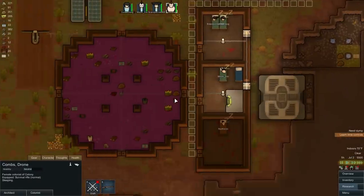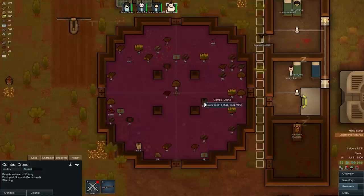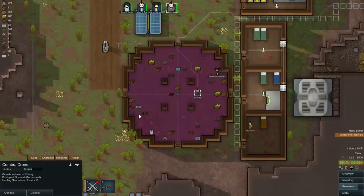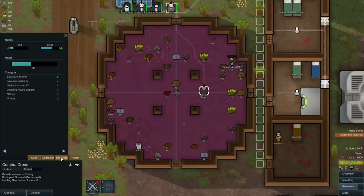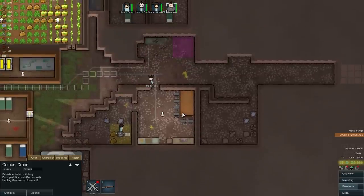Why don't we take Combs and see what we've got? We got a cloth t-shirt. Man, you are slow, peg leg. There's also a cloth t-shirt — okay, that's fine. He needs some pants too. Looking at what he's wearing: cloth pants — yeah, they're poor. The cloth t-shirt's poor too. Maybe we should start thinking about a tailor's bench.